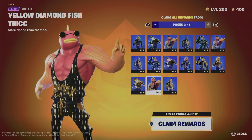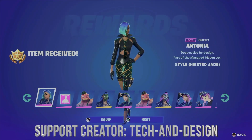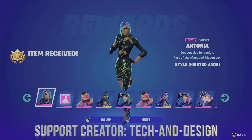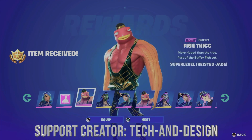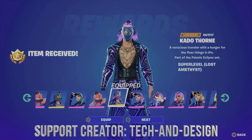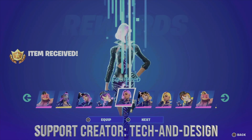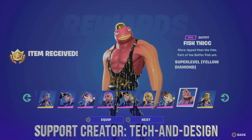Hold X to claim the rewards — you don't need to be level 200 at this point. You can then choose to equip or go next depending on what you want to do. Go through equipping or skipping each item, and this will complete the entire battle pass.